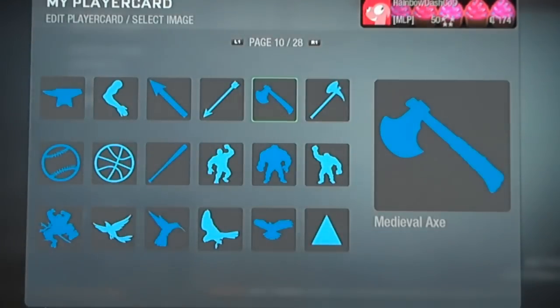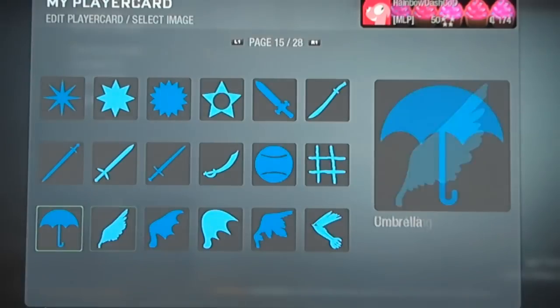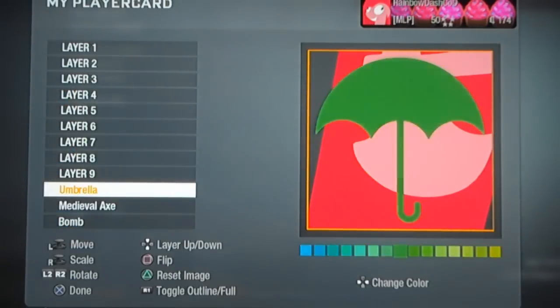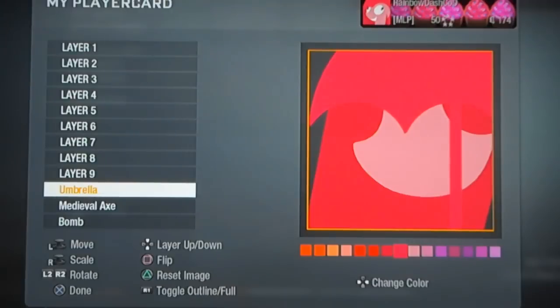Layer 10 is going to be an umbrella. This is found on page 15. Make this bright pink. Again, fairly large. Put the handle to the right-hand side of your screen — I always like to tilt mine just a little bit.